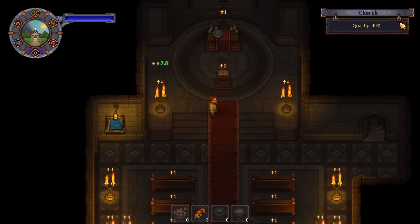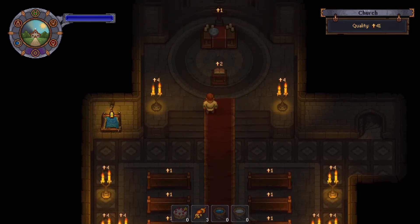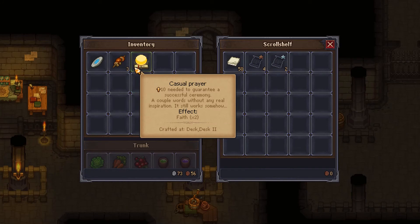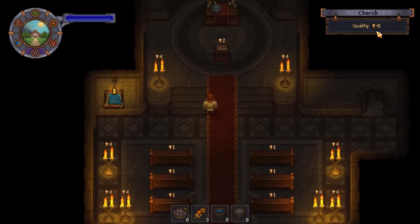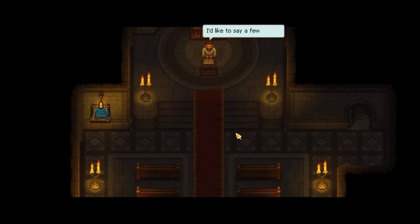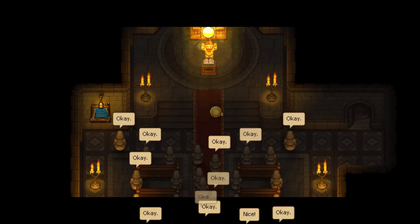We're now at a quality of 41. We started this episode at a quality score of five and now we've got 41. This kept failing on us, but now for it to guarantee success you need at least 10 — we've got 41. For every five quality you get one faith beforehand, so that should be eight faith coming in. Since the casual prayer gives you two times faith on top, that means we should be getting 16 on top — so we should get 24 faith. There's the eight initial, and voila, it's a success.